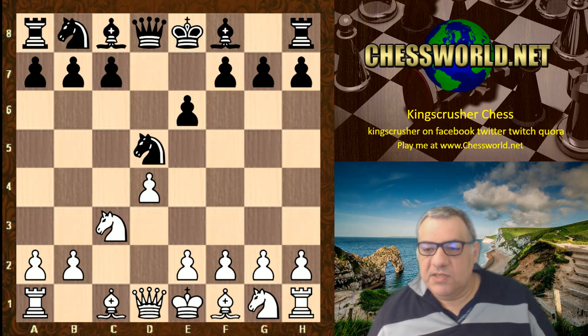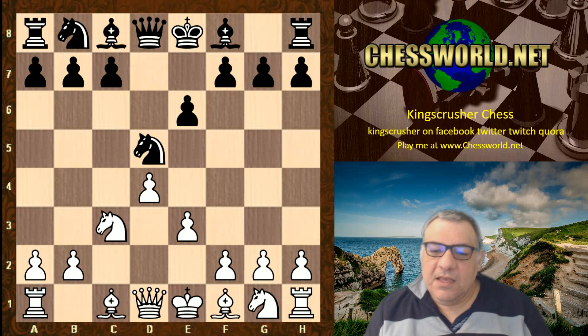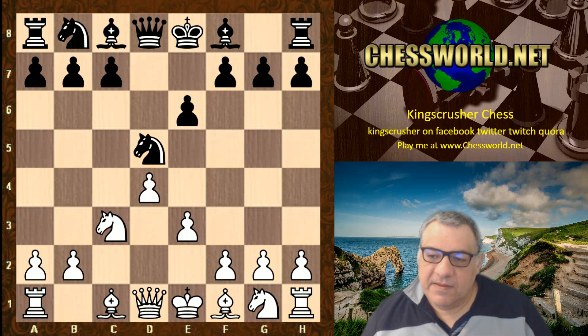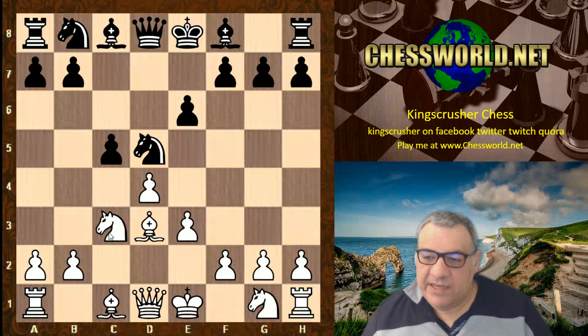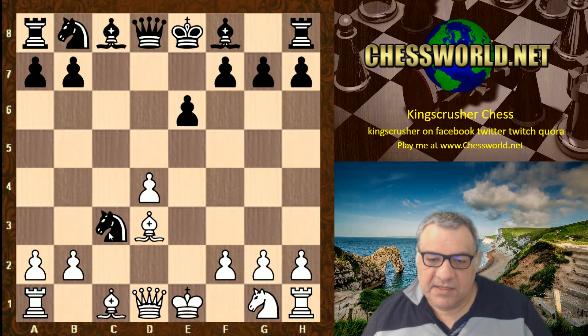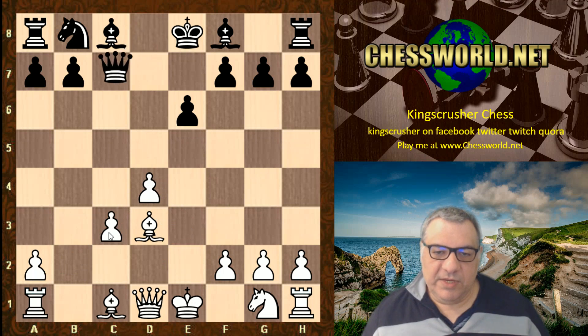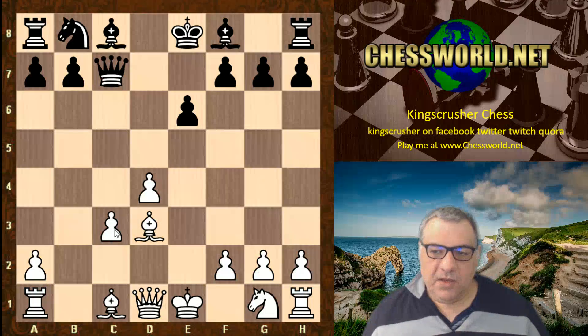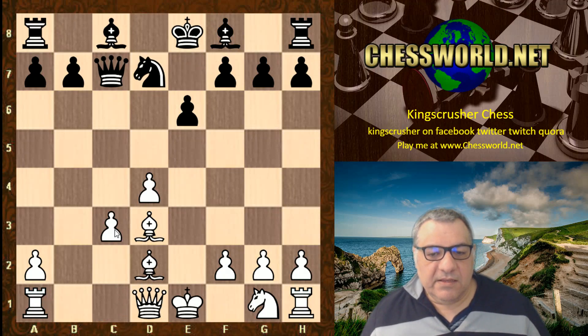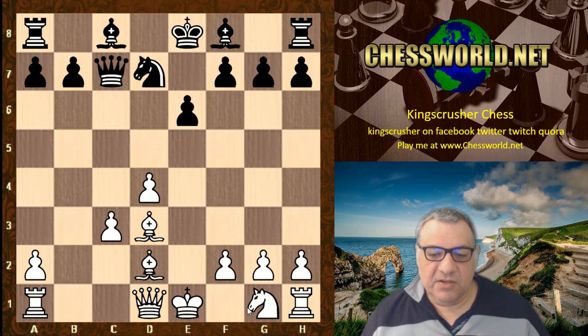But curiously, Magnus Carlsen chooses the move e3, which does hem in the queenside bishop. What's the idea? It's much rarer than the other two alternatives. After c5, just Bd3 is played, c takes, then e takes, Nxc3, bxc3, and Qc7 hits the c3 pawn. Magnus protects that with Nd7.